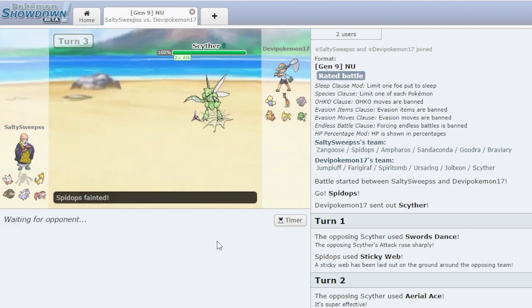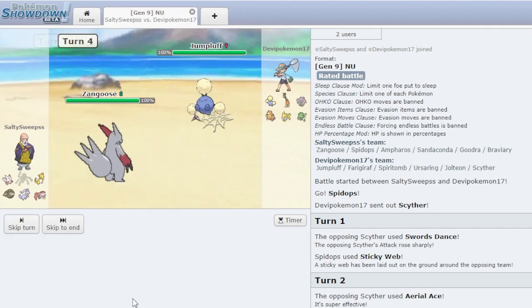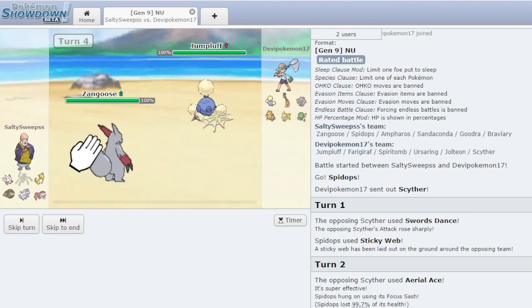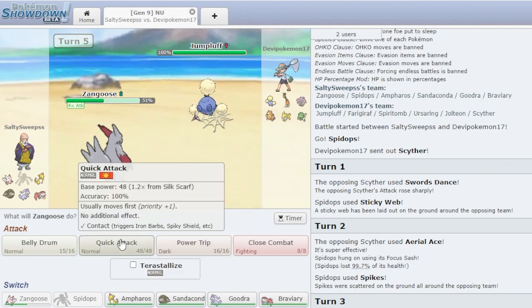He just U-turns out, which is a little strange, because he is kind of throwing away that one Swords Dance he got. Now he goes into the Jumpluff. Maybe it's Defog? And if it's Defog, hear me out — we're just gonna go Zangoose and Belly Drum this turn. He Sleep Powders but misses. Pretty huge for us, because we get a free Belly Drum now. It's going better than I expected.